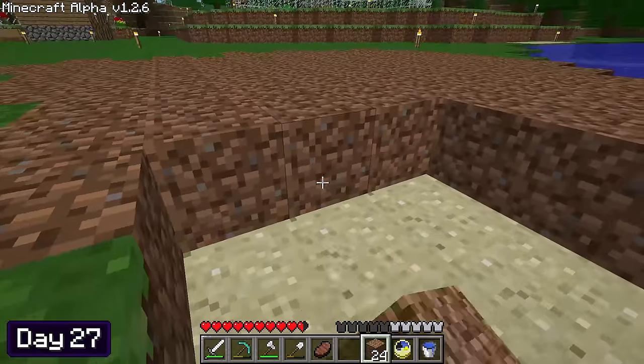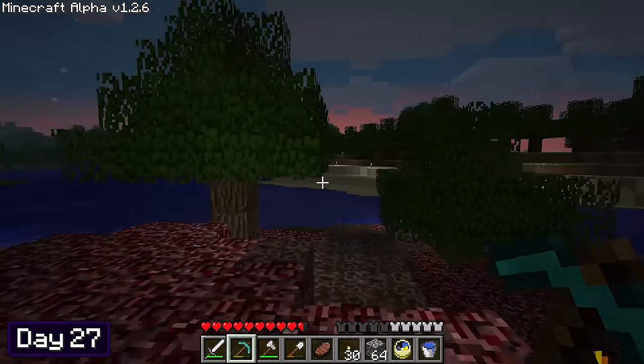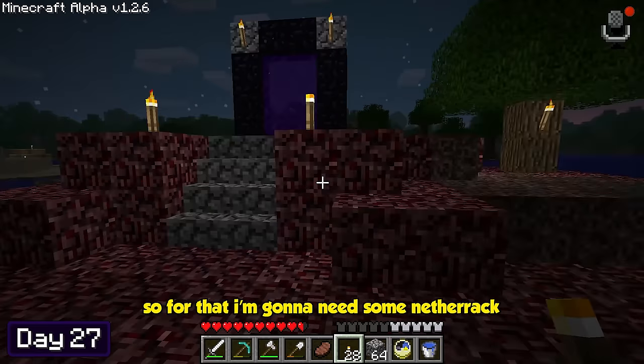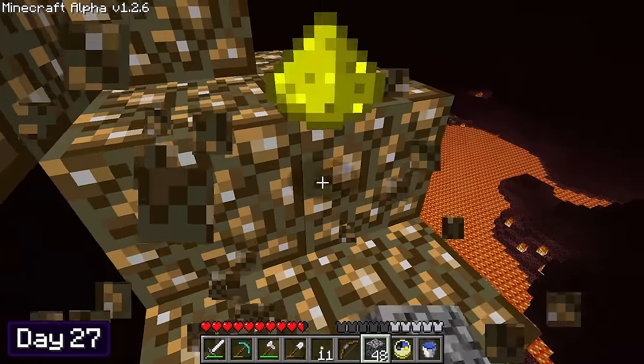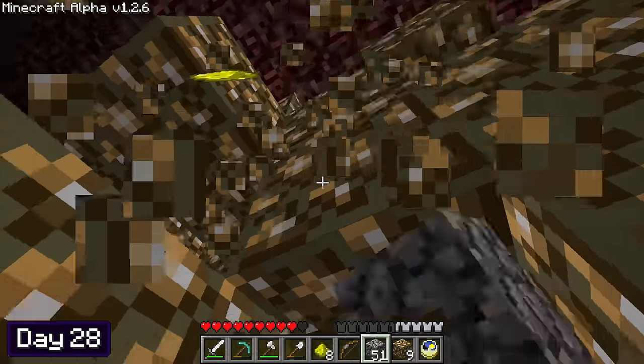I carried on doing this at the start of day 27, all the way until it got dark. I went to check if the trees on the nether island had grown, and sure enough they had. Now that I have the shapes of the trees, I want to make them look more nethery, so I'm going to need some netherrack, some soul sand, and a lot of glowstone. I spent the rest of day 27 and the start of day 28 mining as much glowstone as I could possibly find.